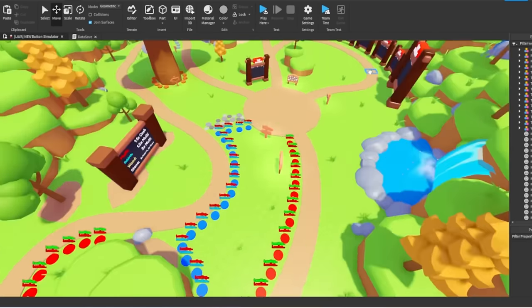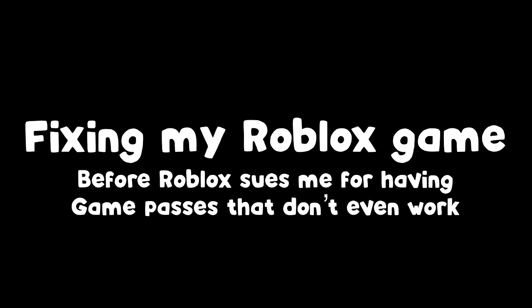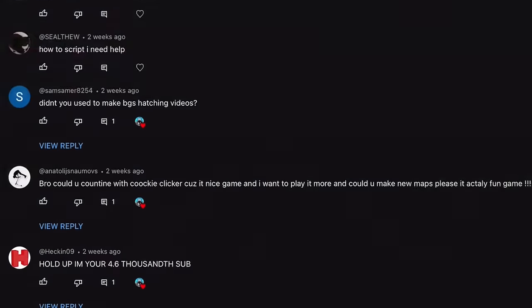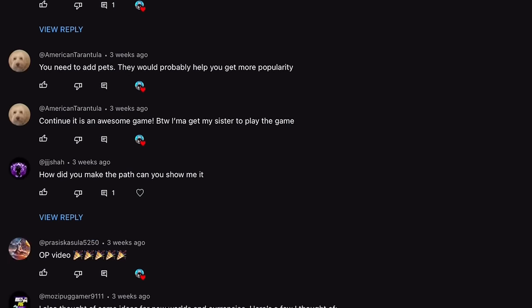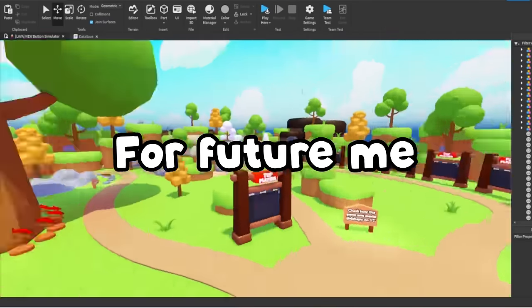And I only have a few days to fix the game before I go on vacation with my family. What am I getting myself into? So what would a good game developer do — look at their user feedback and try to fix the bugs again? Well, personally, I think the game needs a new map, so let's just save the bugs for future me.